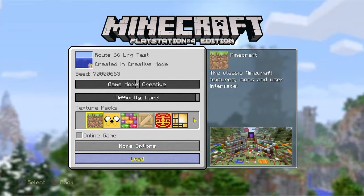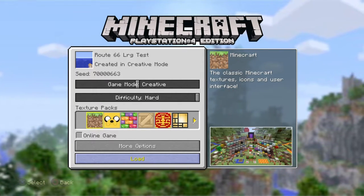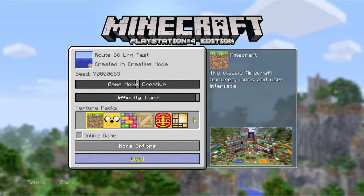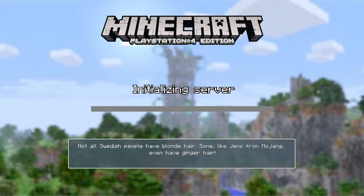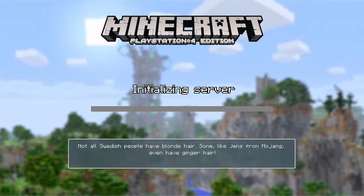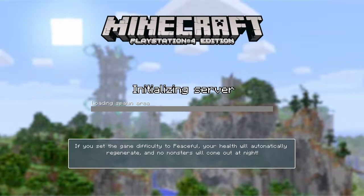This map has 10 villages, eight desert temples, six woodland mansions, two witch huts, an above-ground skeleton spawner, and believe it or not, 37 ocean monuments. The coordinates for all of these will be in the description.